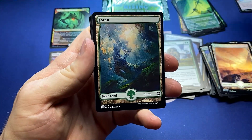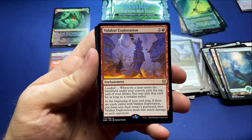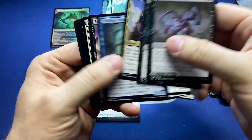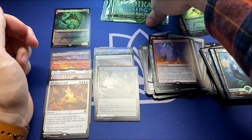Last pack — last shot for a mythic. Valakut Exploration — definitely an interesting card, we'll see how that plays out. Any sort of card advantage in red is usually pretty dangerous.